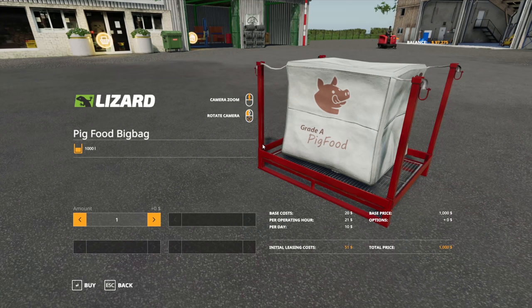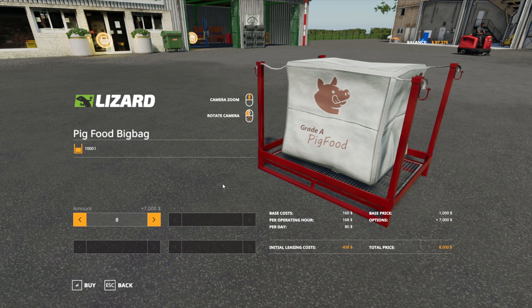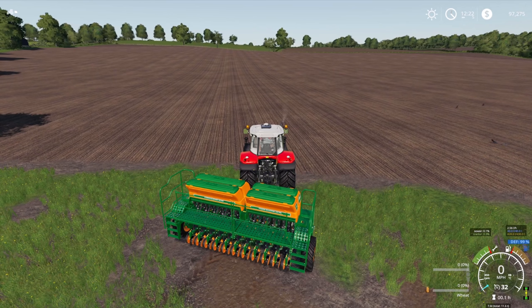The next mod is Bulk Buy — a super simple mod that allows you to buy more than one pallet at once. You can buy multiple pallets, all the way up to 10 in one go, rather than clicking individually 10 times. Great little mod.